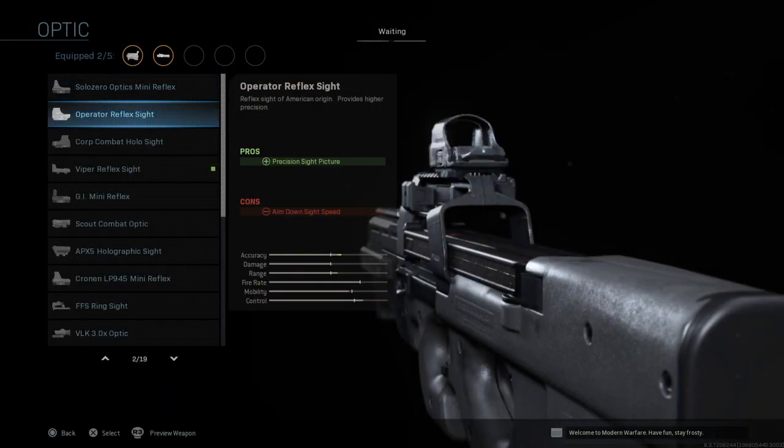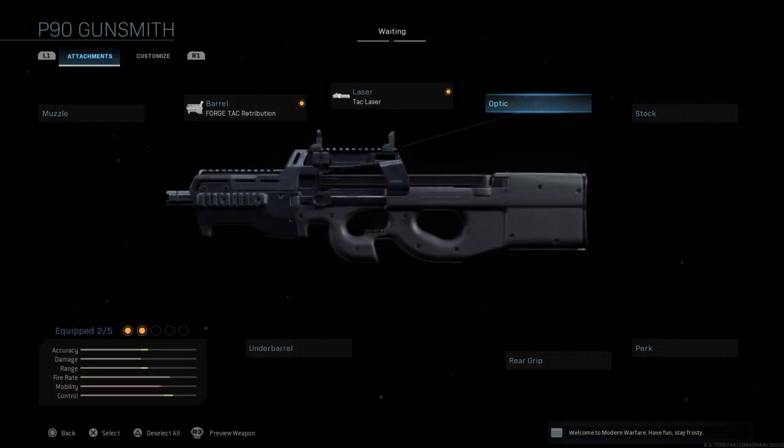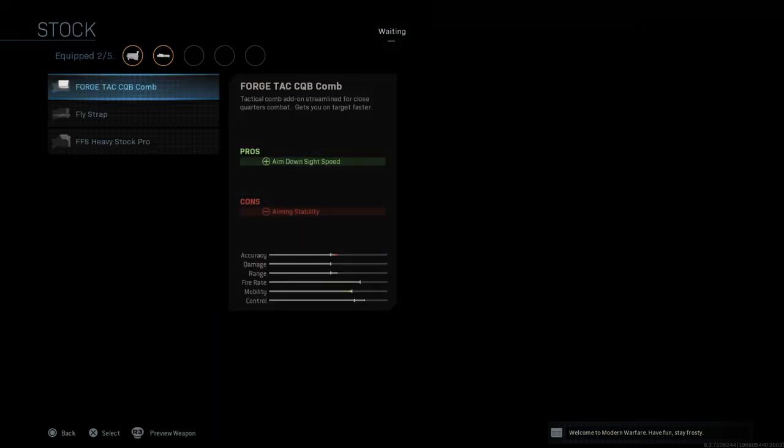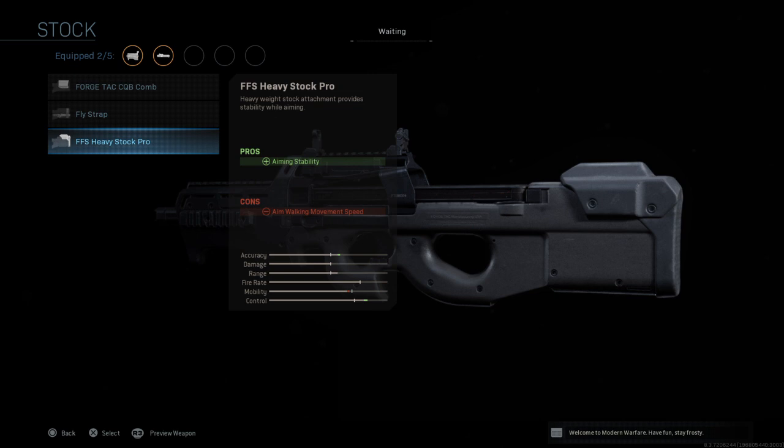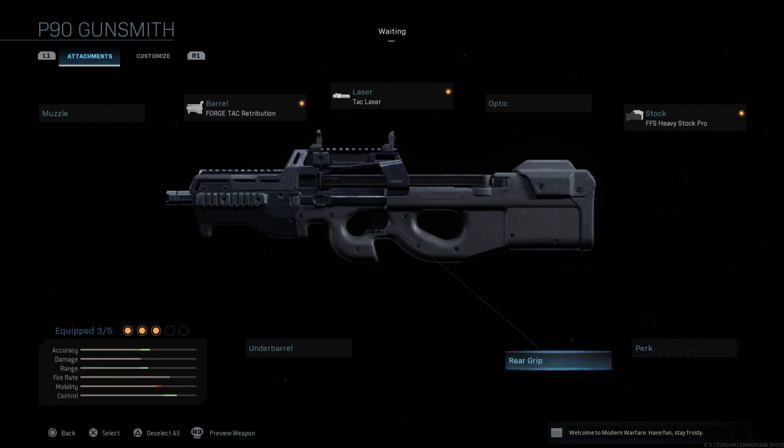Adding optics does decrease your aim down sight speed, so that's what you're sacrificing — not by much, but it is a trade-off. Next up for the stock, we're going to put on the FFS Heavy Stock Pro, because looking at the stats your accuracy and control are both improved — that's aiming stability. We want it to be really stable when shooting and that aiming to be dependable.